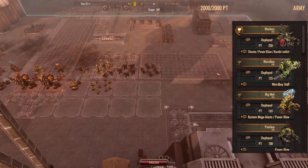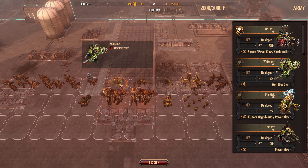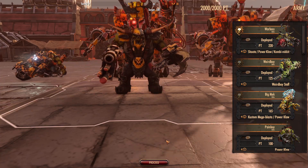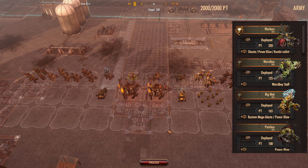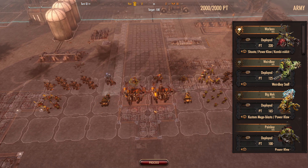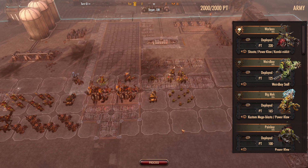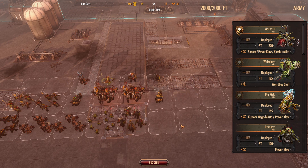We need to be careful about deployment, placing certain units based on the abilities they provide. The basic Nobs are here to absorb shots, along with the Gretchin, to get everybody else close to do damage. The Def Dreads and the Mech should be grouped together. We have a fairly open shot up the middle, and I think we'll head a bit to one side with the vehicles given how open the terrain is.